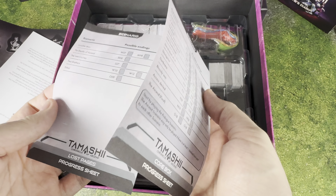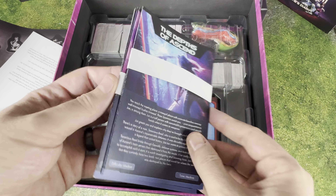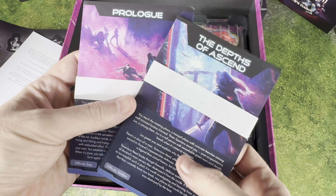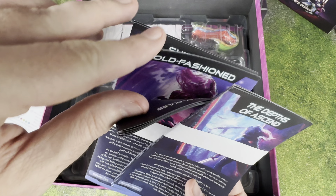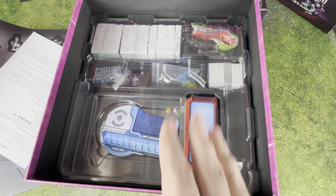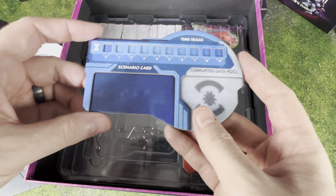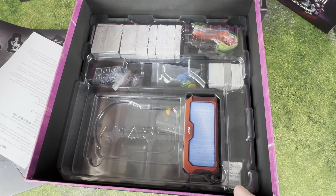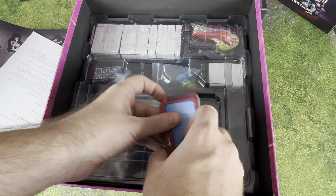We've got some tracker sheets and some progress sheets. And we've got some story materials — so as you're going through your campaign, you're going to have the prologue and then different missions that you can go through. Those are going to correlate to some of those oversized cards that we've seen before. There's also a time track here, which is nice extra-thick cardboard, and then some extra little boards as well.